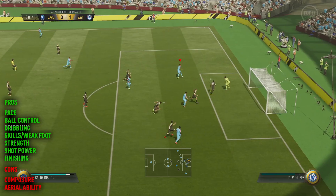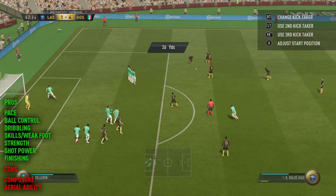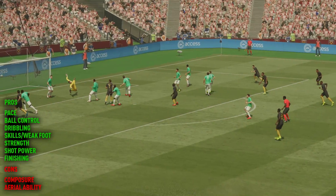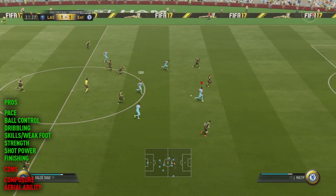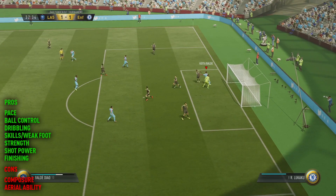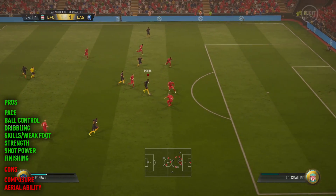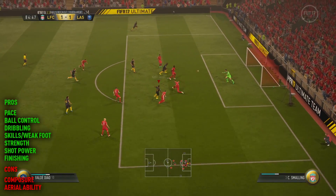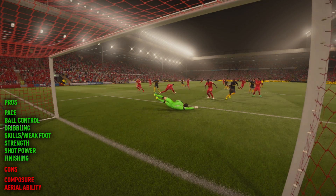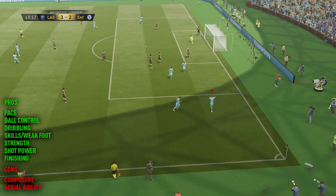I wasn't boosting his dribbling stat with any chemistry style today — I was using the finisher chem style. So he had 90 dribbling and 90 ball control, or just slightly higher, off the bat, which is very good. His first touch is great, and weaving in and out of defenders with that dribbling seemed to flow really well. He does have the addition of four star skill moves and a decent weak foot too. You might see in a couple of the clips some berber spins and chops and turns just to help get that extra bit of space on the attack. He does also like to try and strike on the outside of his strong foot — that goal right there going into the top corner is a pretty good example of that. Though he probably could have finished it with his weak foot, since it is four star and it's pretty decent.